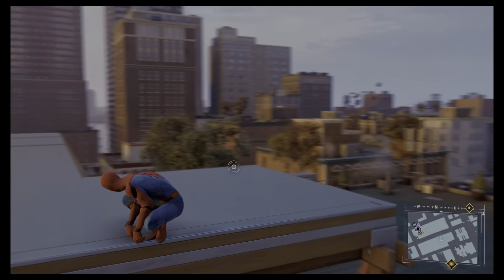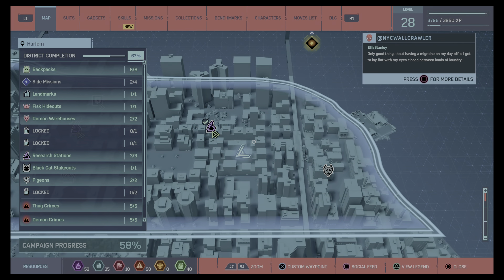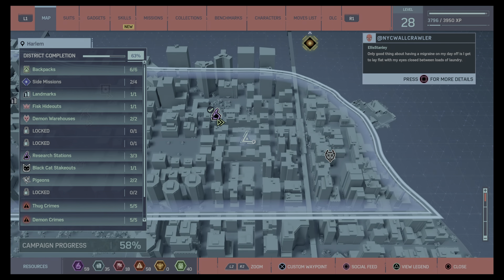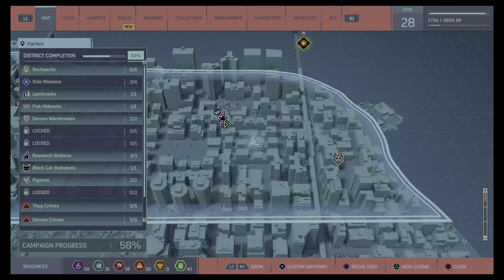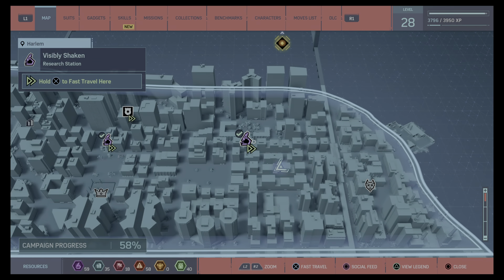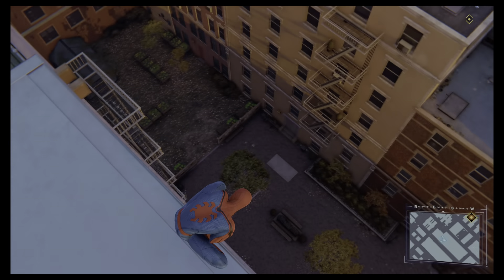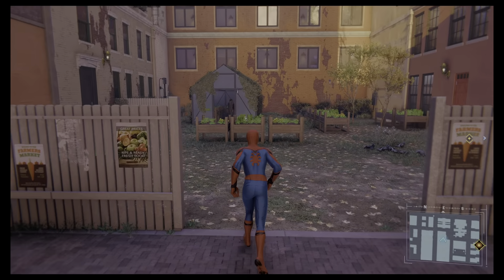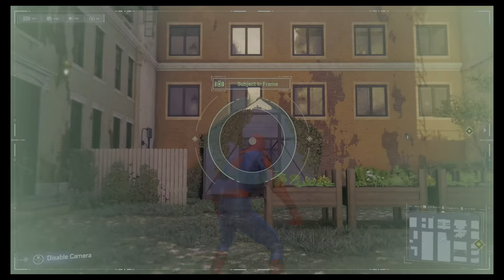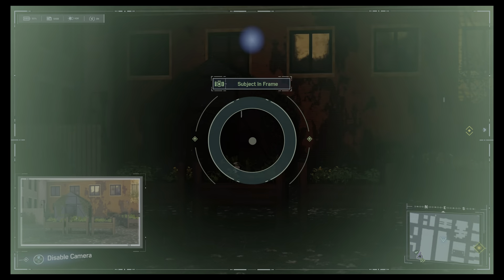The last secret photo in Harlem can be a slightly tricky one to find, because it's in this enclosed courtyard here. We are located right here in this little building area — it's all an enclosed area. It's a little bit down from the research station there, and it is the greenhouse at the end. Got it — or maybe the plant.